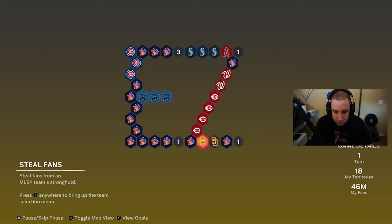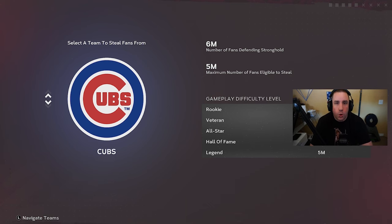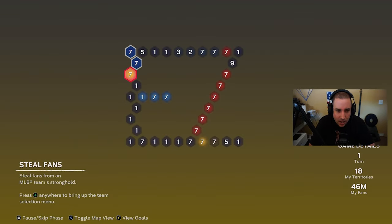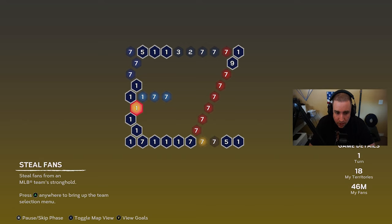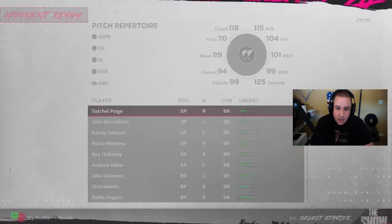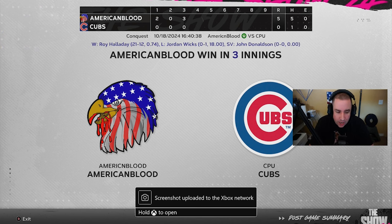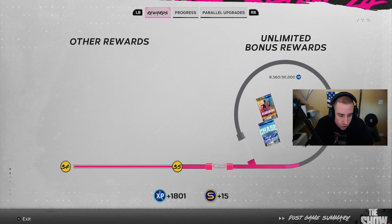We still have quite a bit of territory. We're going to steal fans from the Chicago Cubs — they have seven fans in each territory and are right next to one-fan territories, so their next move is probably to push down. We'll steal fans from them on Hall of Fame difficulty to complete the steal four fans goal. We successfully stole four fans from the Chicago Cubs, completing that goal.